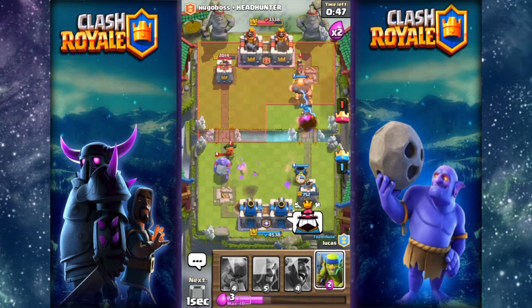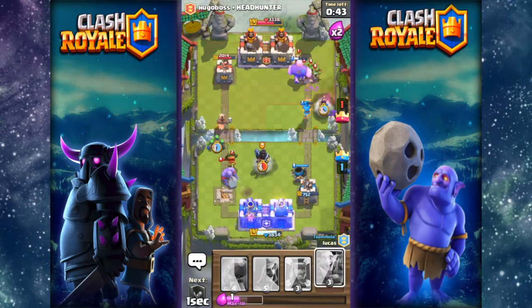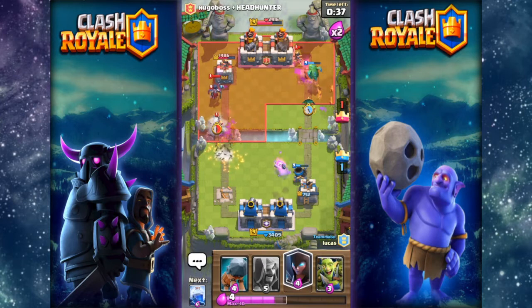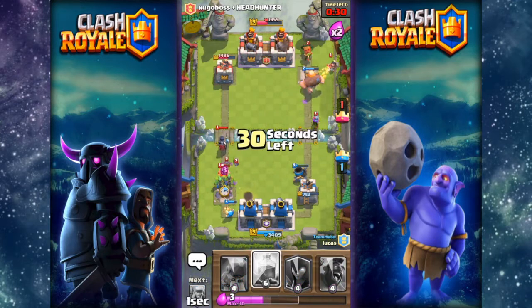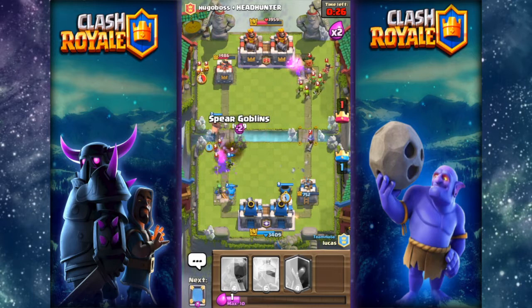We need to defend right now. I lightninged the air — that was great, that was a great move. Let's go hog rider push, let's do damage, hog rider go. Close enough. Wizard, okay goblin gang. Goblin gang, hog rider — let's destroy people now.